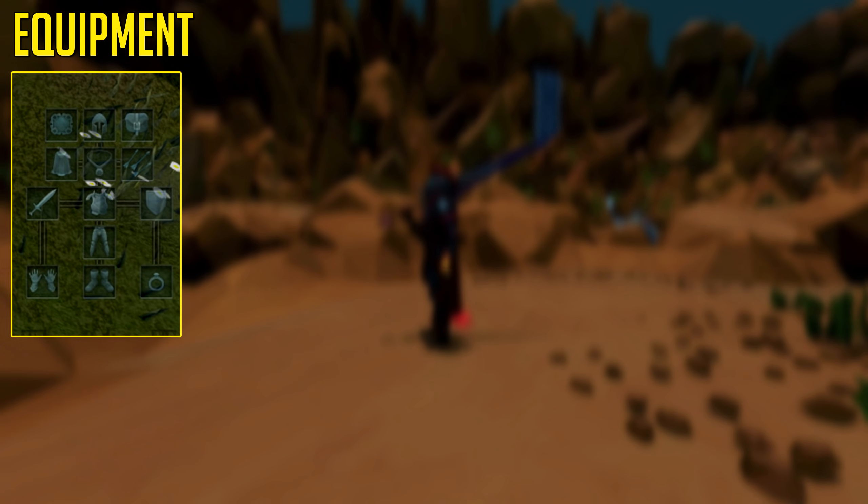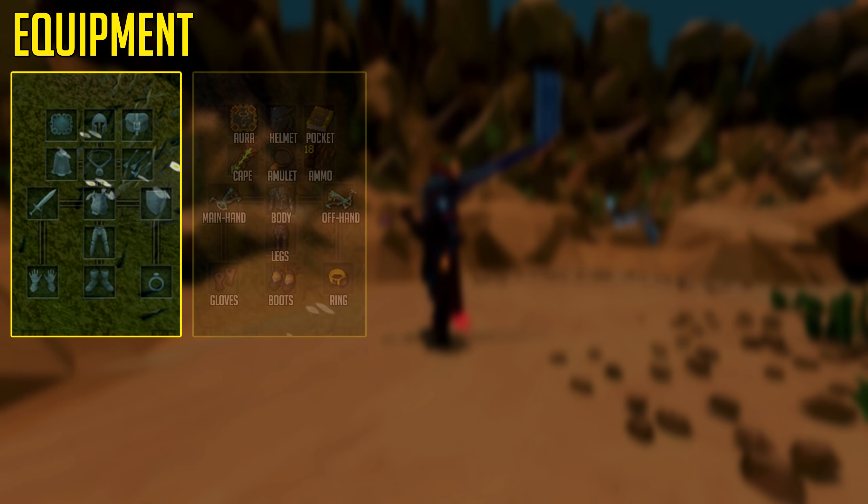Next up are equipment slots. There are a bunch of equipment slots, and as a new player this won't be as relevant for you immediately, but you might be wondering what these slots are for. Most gear slots should be familiar if you've played an MMO before — you have your cape, amulet, ammo slot, main hand and off hand so you can dual wield, your body, helmet, legs, boots, gloves, and ring.